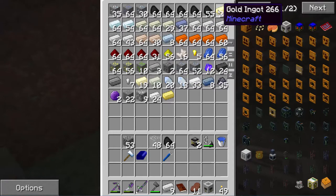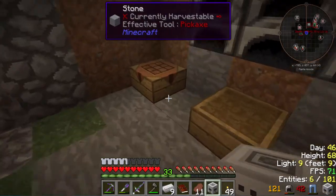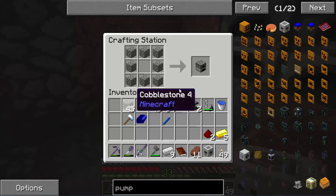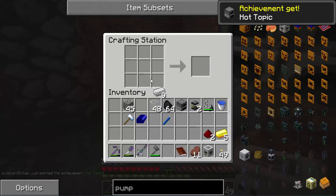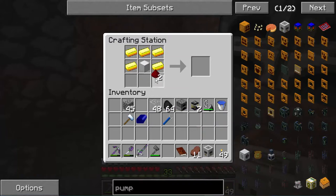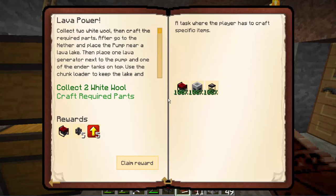I'm gonna get a block of iron, 5 gold, 2 redstone, and a furnace. I don't know why I'm now getting that achievement, but okay. There we go. Now we pretty much clear the quest.